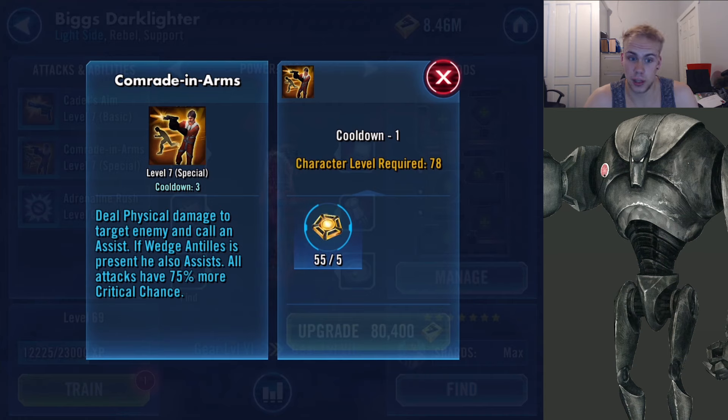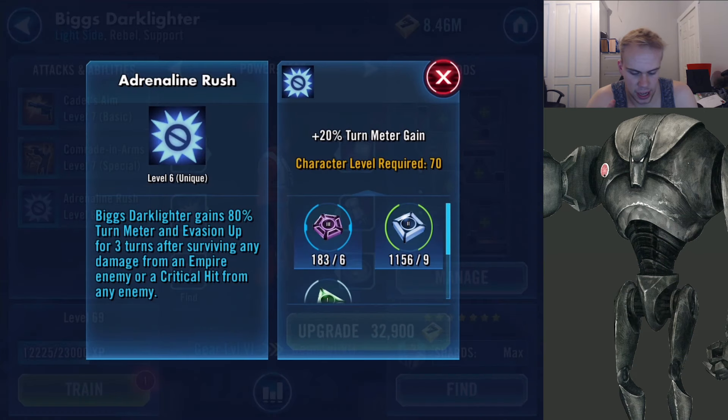Comrade in Arms: deal physical damage to target enemy and call an assist. If Wedge Antilles is present, he also assists, and all attacks have 75% more critical chance. So with Wedge Antilles on your team you get a double assist — that is so much damage, it's unbelievable. Finally, Adrenaline Rush: Biggs Darklighter gains 80% turn meter and evasion up for three turns after surviving any damage from an Empire enemy or a critical hit from any enemy. That is awesome.